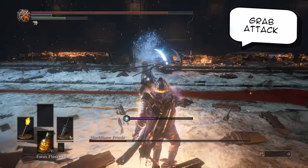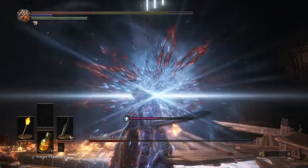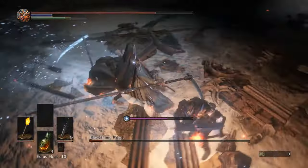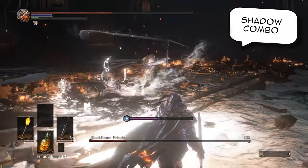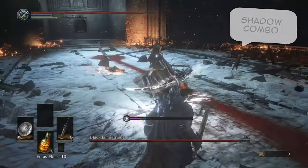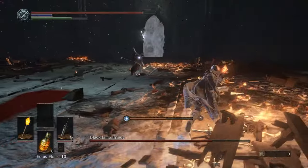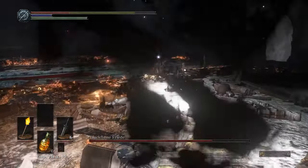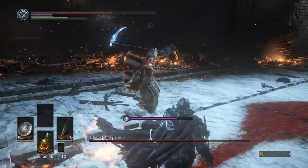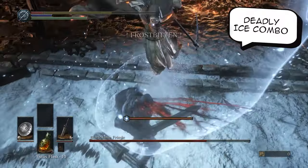She also has a grab attack where she will charge towards you, grab you with her scythes, and slash your head off, dealing a ton of damage — it might one-shot you if you don't have a lot of vigor. She also has a couple of shadow moves, so dodge backwards from those. Sometimes she will do a small jab with her scythe, pull you towards her, and slash you. She also has a frontal cone ability that deals shadow flame damage.